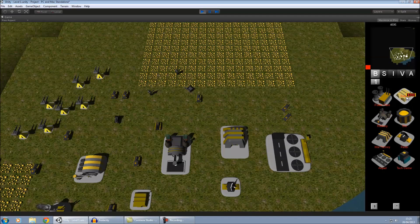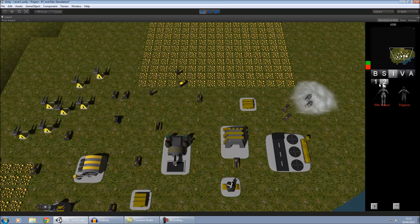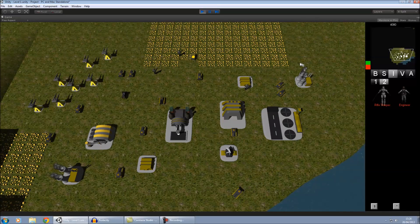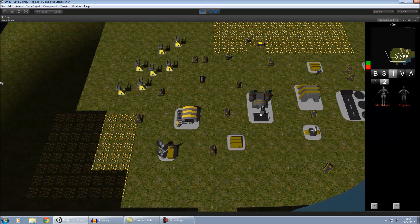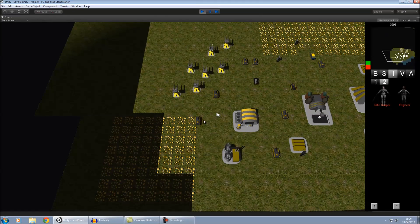I've gone for a system where if I build two barracks I get two build queues rather than just building one unit faster. A lot of these models are not mine — that's Master Chief for example — but I'm a programmer, not a 3D modeler. If anyone is thinking about doing a real-time strategy engine, the biggest problem is by far the content creation. I had no idea just how much there was to do.